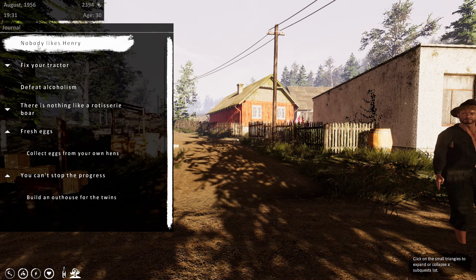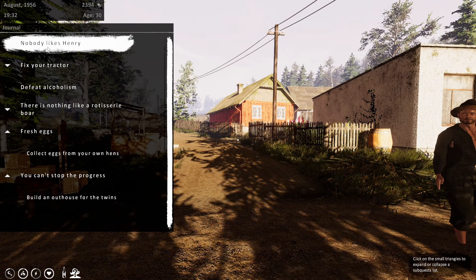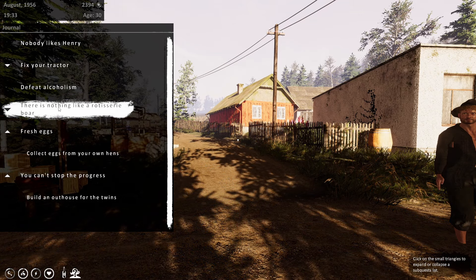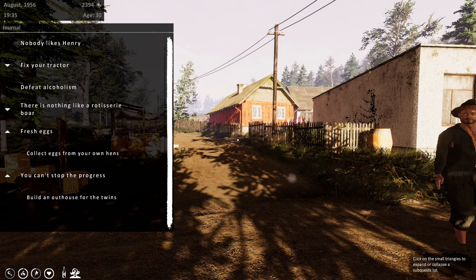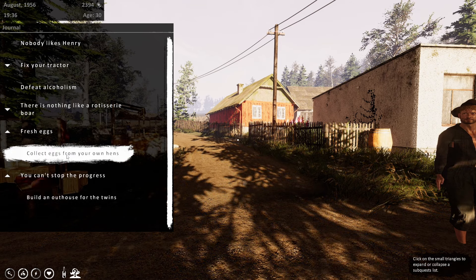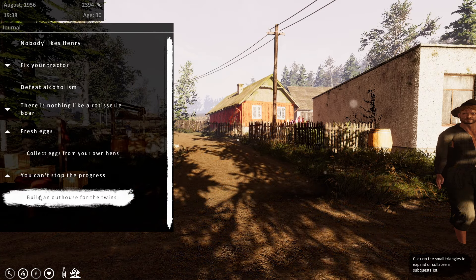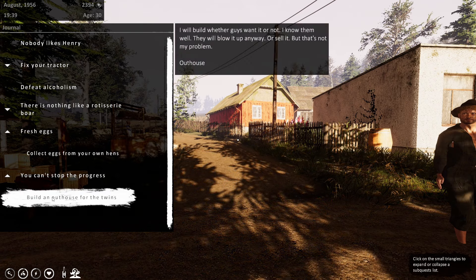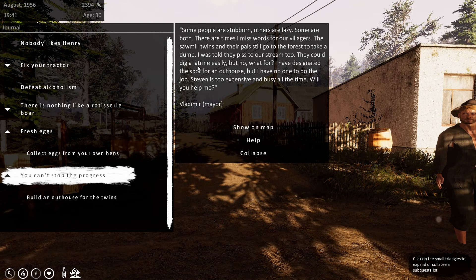Now at least I know what I'm doing. I need to get a boar — I can't beat up Henry today, he doesn't want to fight, so that's a job for the next day. We've still got about a third of an energy bar left, so we can still get some things done this game month. I need to build an outhouse for the twins, and find a boar on the way.